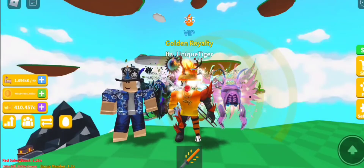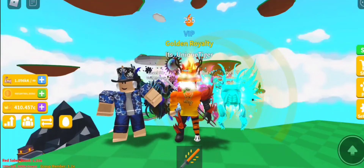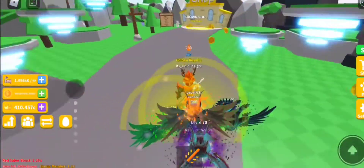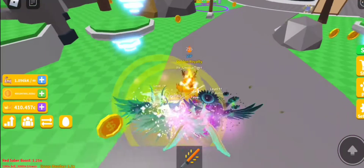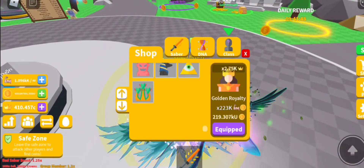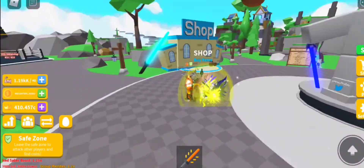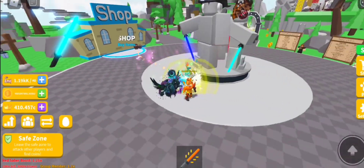Hey, what's going on everyone, welcome back to another video. Today there's a new update so I'm going to be showing you guys what's new. We have a brand new island and new pets. I checked the crown shop but there are no new auras, no new sabers, and no new clothes.